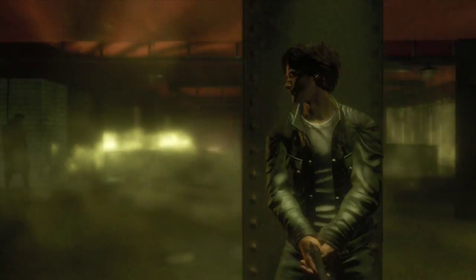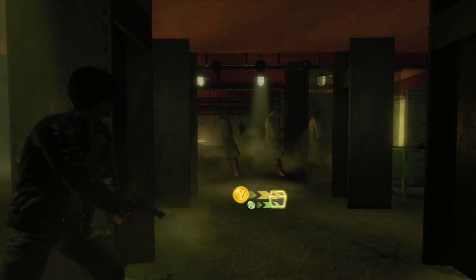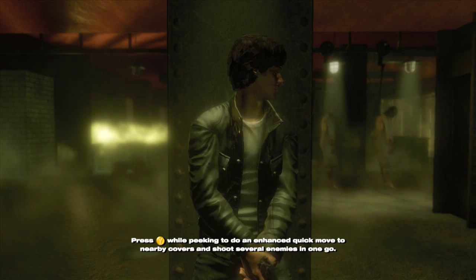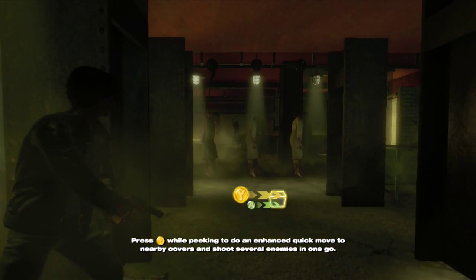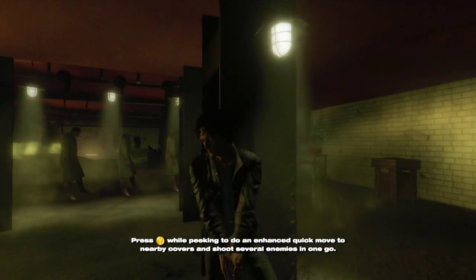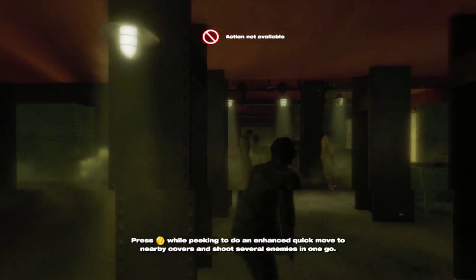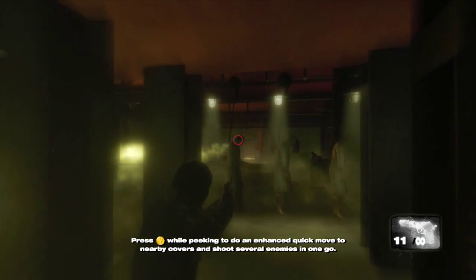We have to get underneath cover here. As you can see, we've been mostly dealing with the A button, and then we can press Y while peeking to do an enhanced quick move to nearby cover and shoot several enemies in one go. That means we're going to do these cool little cut scenes — bam, bam, see it right there.